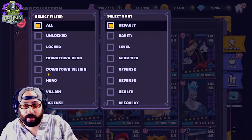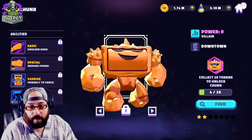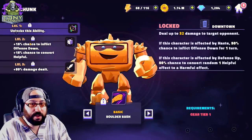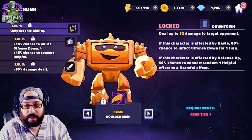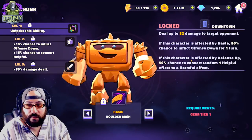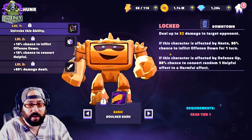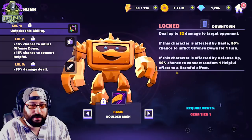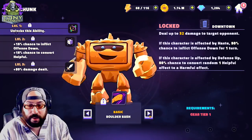Let's take a quick look at the downtown villains. Here's Chunk, the one that is now node farmable and accessible. His basic deals an arbitrary amount of damage. If this character is affected by Haste, there's a 50% chance to inflict offense down for one turn, plus a 15% chance baseline — so it goes to 65%. Also a 15% chance to convert a helpful effect if he has defense up. His basic is okay — pretty decent damage, and he's kind of cute.